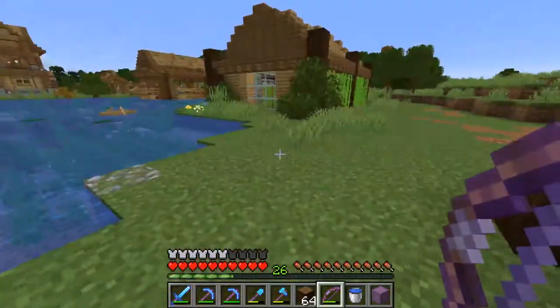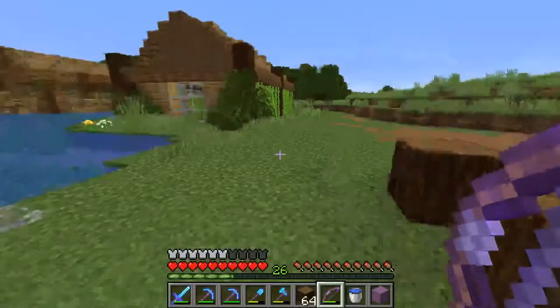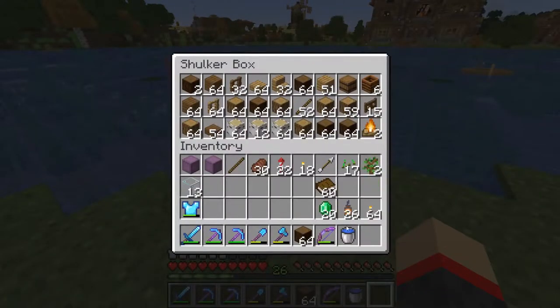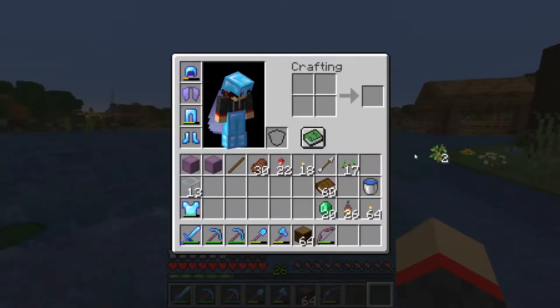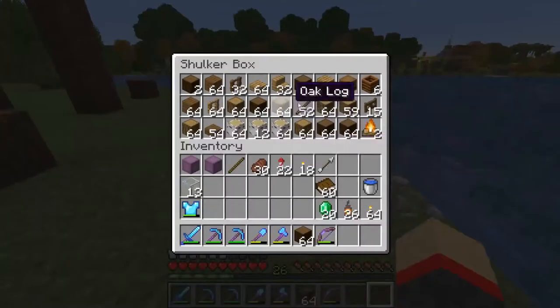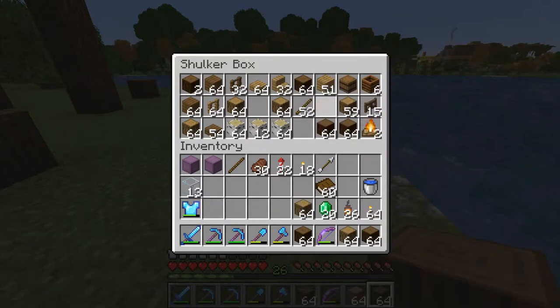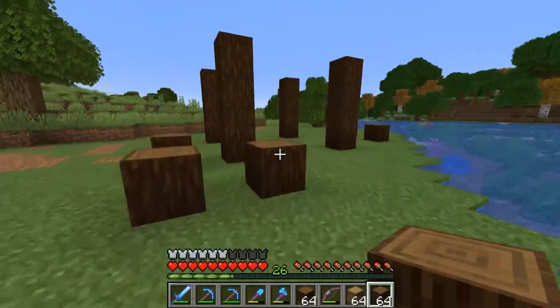I do have our shulker box down here somewhere — it's right here. This has got a nice little bit of resources and stuff that we can use eventually. Let's just get rid of this because I don't really want it. Let's grab some of this, and some of these — we know we're probably going to need them — and we'll grab some of this as well. That should be fine.